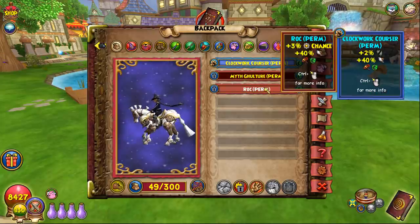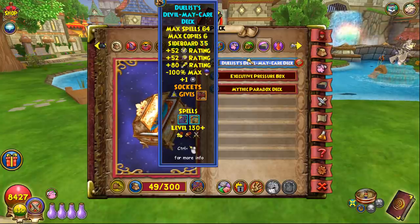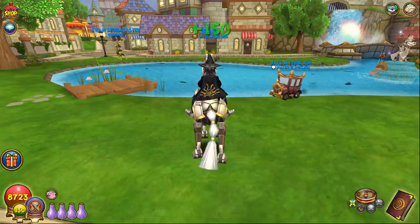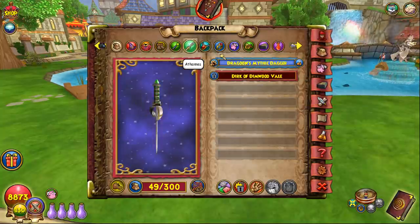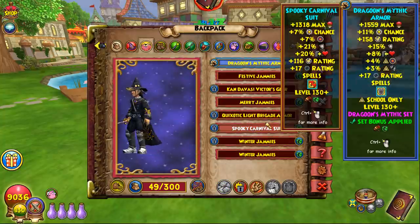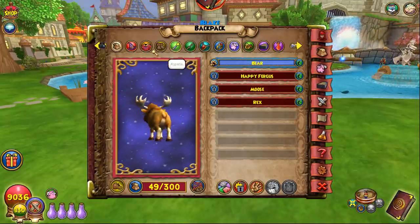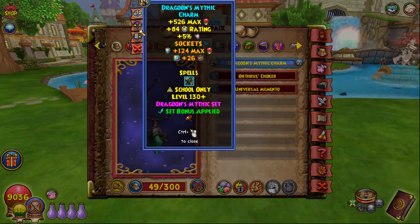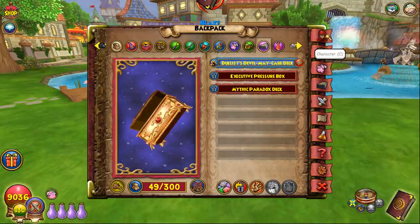My Myth pet is double damage, double resist, reliquary, and dragon lance on a maple moose. If you don't have spooky robe, just substitute dragoon robe and swap one piece of uber athame or amulet — you'd get four extra pips at 98 and wouldn't even need dragon lance on the pet. For the second setup you can go five-piece dragoon for the extra 10% pips while keeping the exec wand and duelist ring.